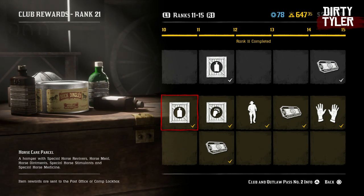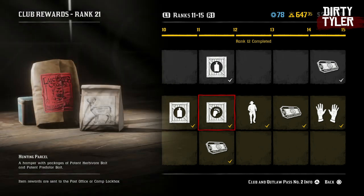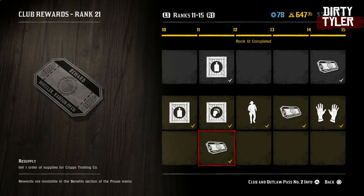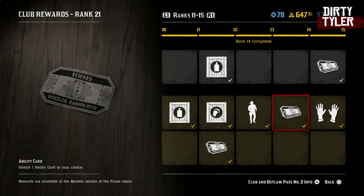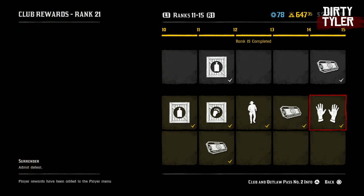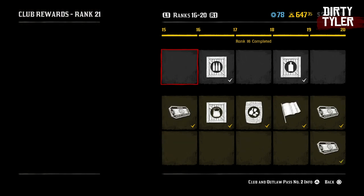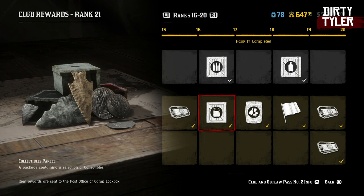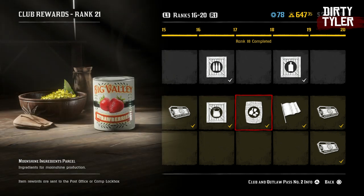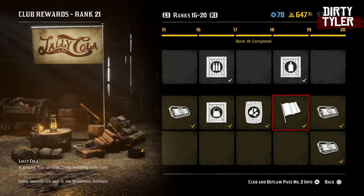At rank 11 you'll get a horse care parcel. You'll get a hunting parcel and a resupply voucher at rank 12. You're going to get an old dance emote when you reach rank 13. Then at rank 14 you'll get a free ability card voucher. You're going to get a surrender emote when you reach 15. And you're going to get a clear bounty voucher when you get to 16.